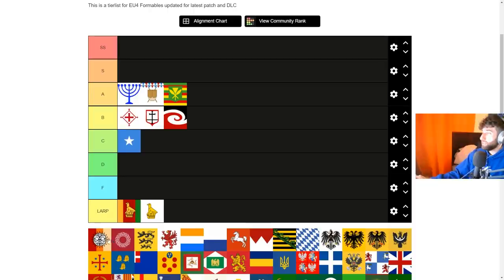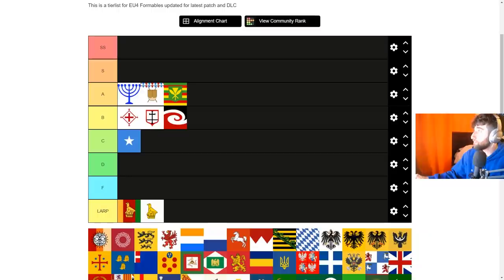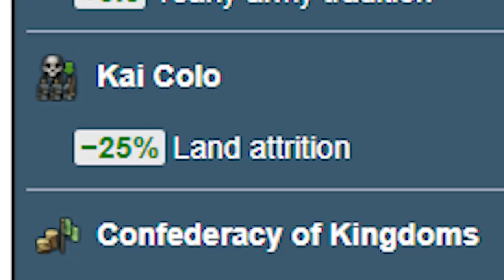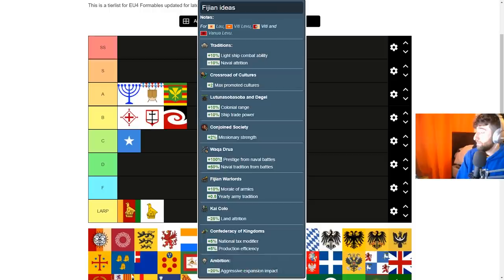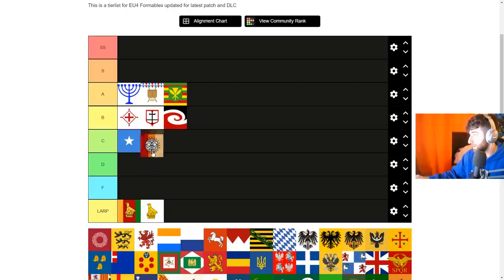Next is Viti, a formable for the Fiji area. You need to unite the Fiji area with Melanesian culture and your capital in the Fiji state. The ideas include 10% morale of armies, yearly army tradition, land attrition, aggressive expansion impact, lightship — pretty mediocre overall. The best things are morale of armies and maybe the 2% missionary strength. I'm going to put these guys in low C tier.